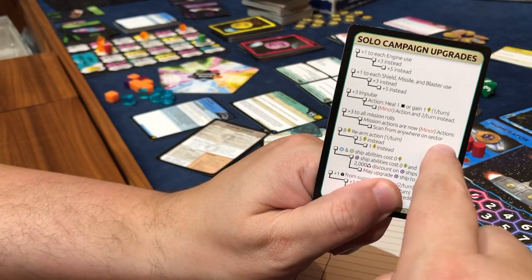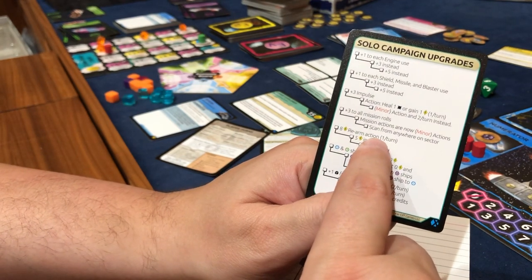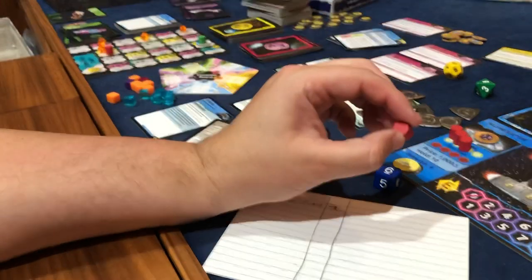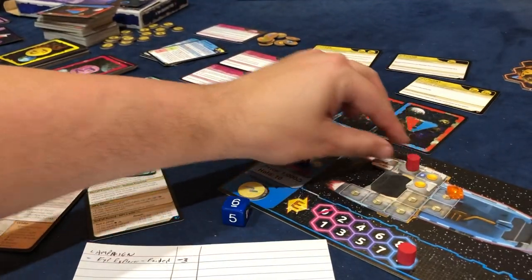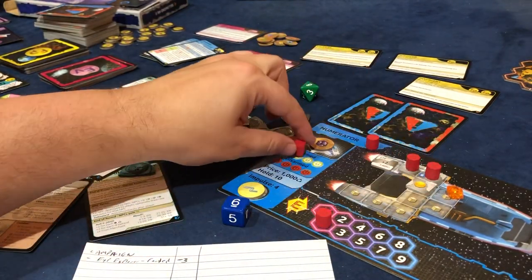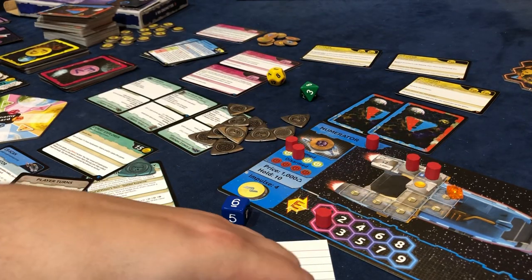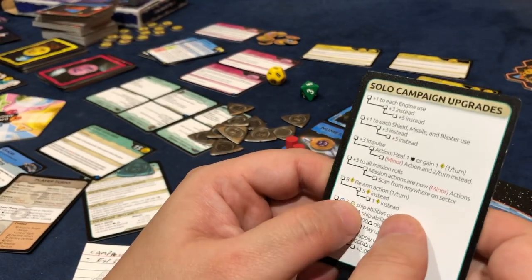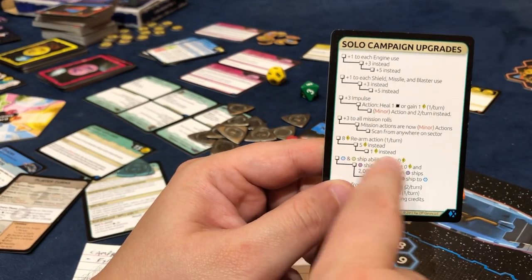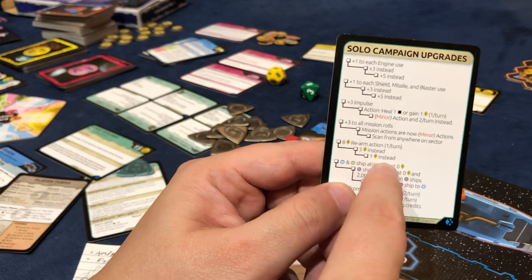That's the one I like the most — right there. This one is eight energy to rearm an action; it basically means you get to do an action a second time. So if I have this, I can spend eight energy and rearm an action, which would allow me to take it again — so I would actually get to do four movement instead of three. I think it can be powerful, especially in a tier three ship. And if you keep upgrading it, it becomes five energy and then one energy. Now you're spending just one energy to rearm an action. You only get to do it once per turn, but that becomes super powerful.